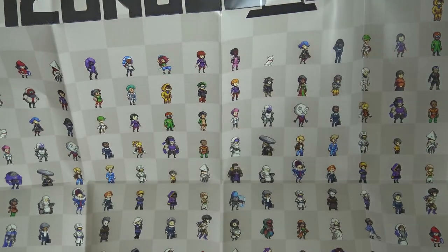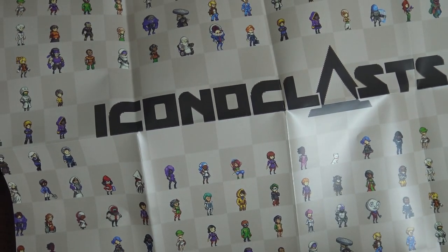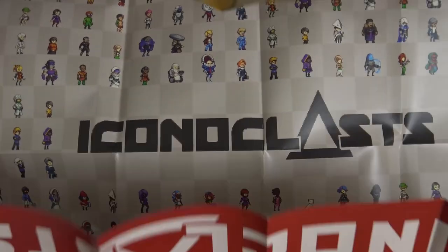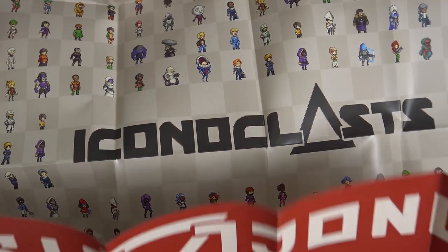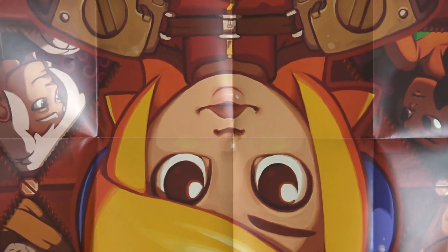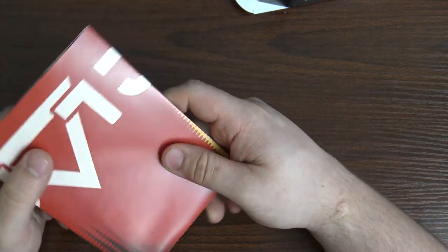Let's see how big this poster is. On the back it's got like every sprite that the guy used inside of this game. This game is made by one person — took him like seven years. I'm pretty sure that's this game. He did a lot of work and there's a lot of really amazing animation inside of here. Then you get the main character Robin right there. That's a really nice poster — I'm going to hang that up when I move.